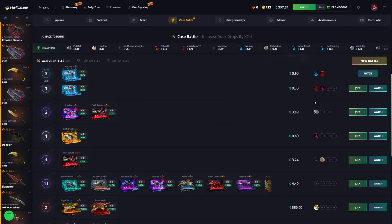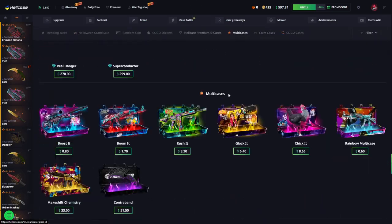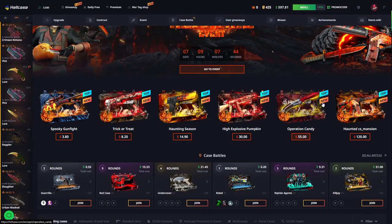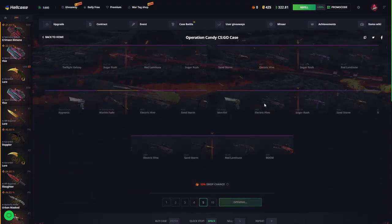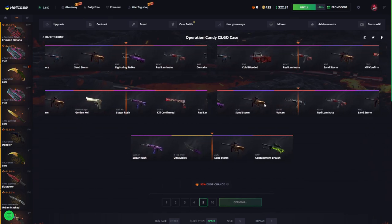Guys, I would like to play case battles. Actually, there is a $400 case battle but it is for a full lobby — I don't want to wait for people. So I want to open cases and I am going to open the Operation Candy case. Single case is $55 and we paid $275 for 5 times.